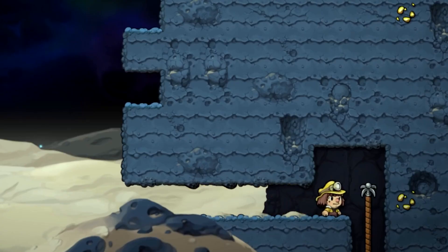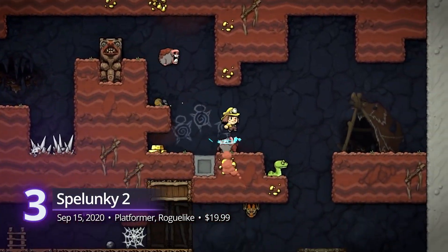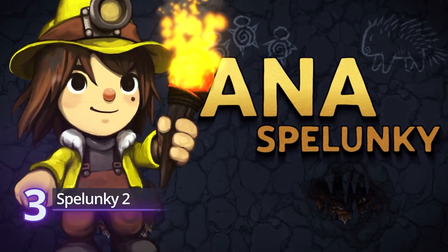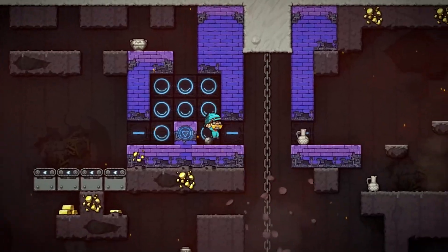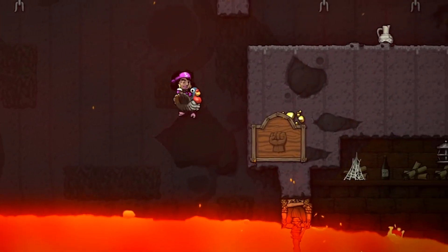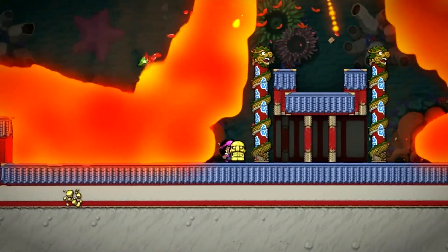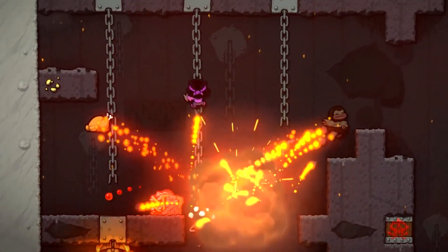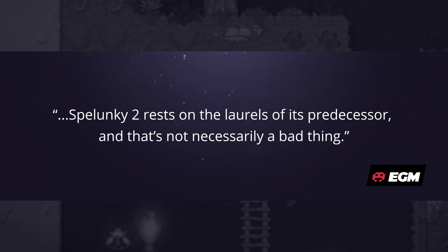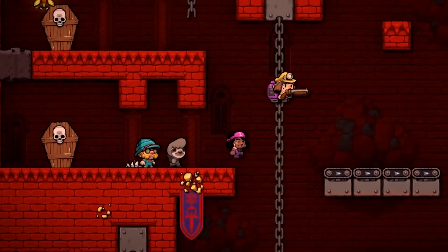At number 3, Spelunky 2. A sequel that manages to stick to its roots while integrating modern gaming mechanics, this platformer feels refreshing for new and old fans. Dig deep into an alien abyss in search of treasures and be mindful of the traps in every nook and cranny. It's still insanely difficult and will test your patience, but the light at the end of the tunnel is something to look forward to. EGM Now's score of 8 says a lot about its systems — Spelunky 2 rests on the laurels of its predecessor, and that's not necessarily a bad thing. A PlayScore of 8.81.